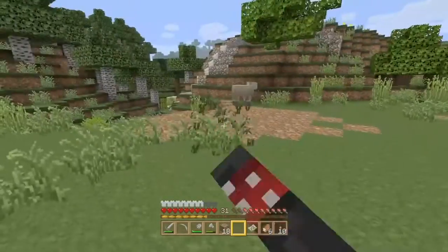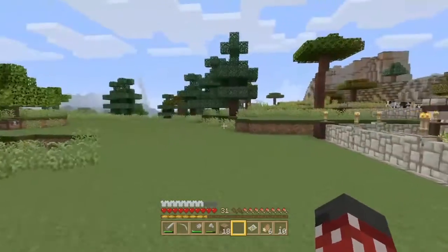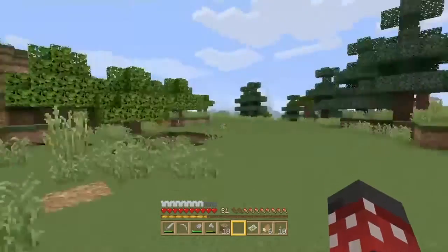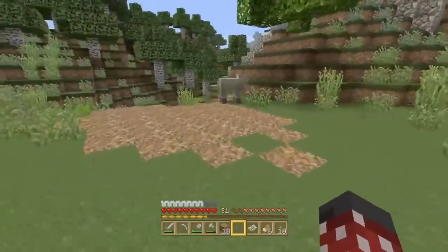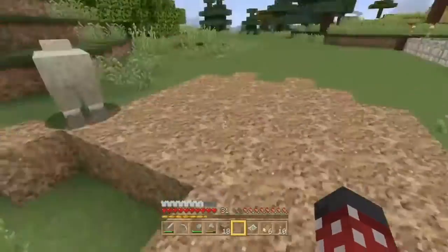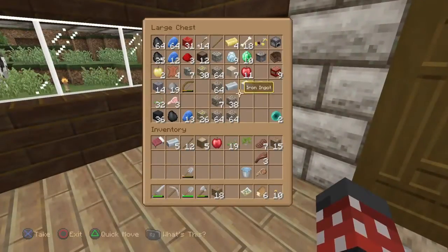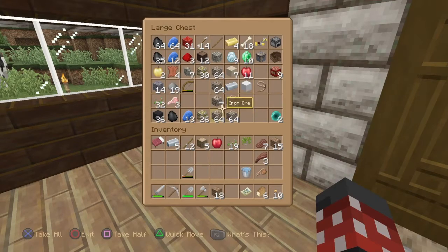I'm going to get to making that, and we might get around to making our storage house or storage building, which is probably going to go somewhere over here. I'm thinking the smelter is going to go here, and I put a little bit of dirt here to flatten out this area just so we can have a place to put it.